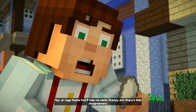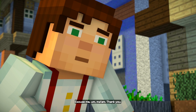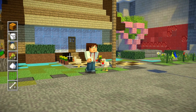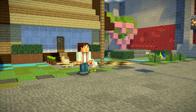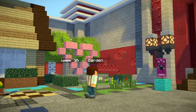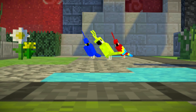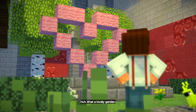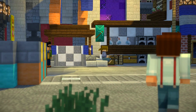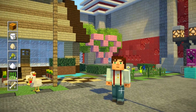Hey, an egg! Maybe that'll help me settle Stampy and Stacey's little disagreement. Excuse me, ma'am. Thank you. I can go so close, but I can't go in. But even the paths are like, based on the paths around my lovely world. And we of course have an homage to my love garden here in Beacontown. I wonder what Jesse's going to say when he looks at it. What a lovely garden. Nudge, nudge, wink, wink — little Easter egg there. Sorry, I'm getting all giddy and excited again, but I can't help it.